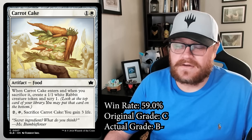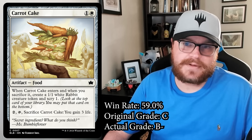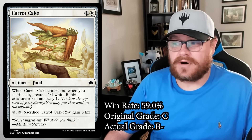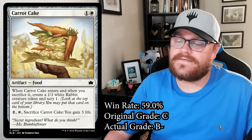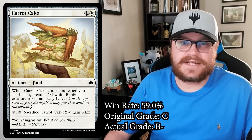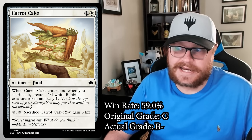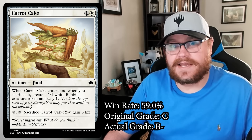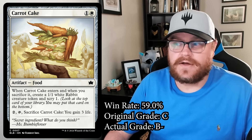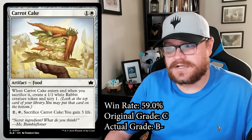The amount of value you get is significant. You wouldn't play a two-mana 1/1 that scryes one, and you probably wouldn't be very happy about it. But Carrot Cake has so much more going on — later it can give you another one and gain you some life. Also, black-green is the color pair for forage, but you can end up with forage cards in green-white or black-white. Foraging Carrot Cake feels truly insane: you sacrifice it, pay no mana, still get another rabbit and a scry. At that point you've paid two mana for two 1/1s and scry two, which is well above rate.